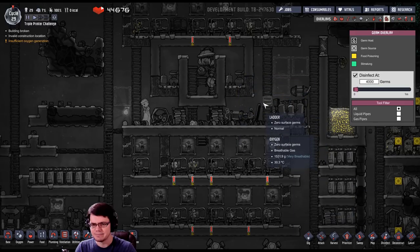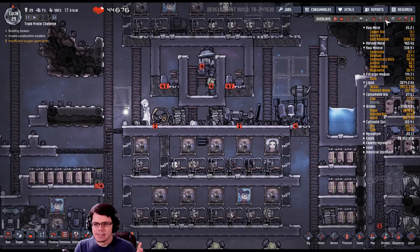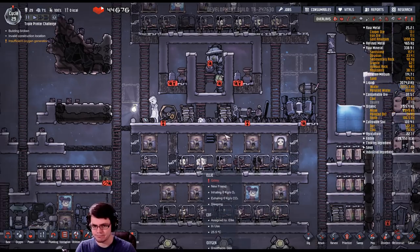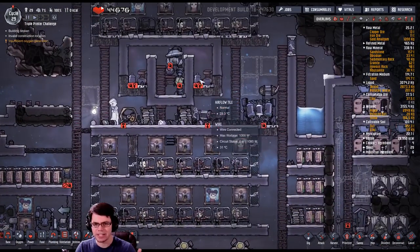From my experimenting and testing, that doesn't have any negative effect on your duplicates because it doesn't seem to transfer from the air to them — it's food poisoning and it gets killed off pretty quickly just from pumping through. So I don't think I need to purify this, though it's decent to have on hand in case I need to purify water for food.